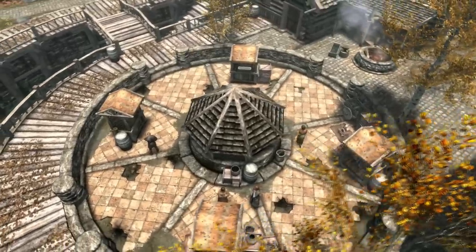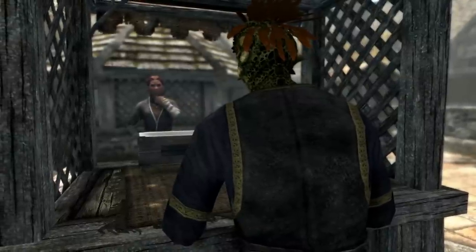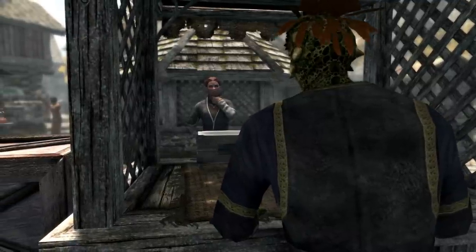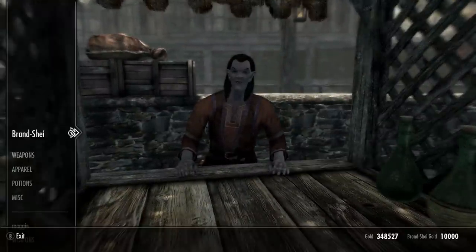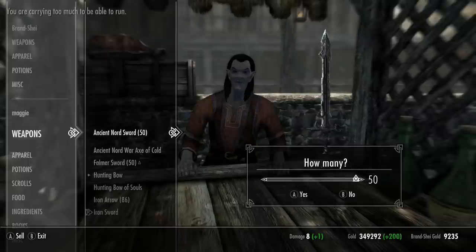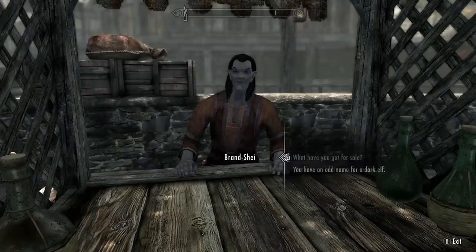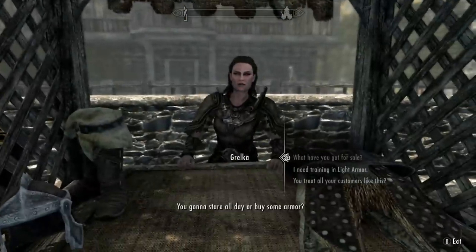Our third mod is yet again another very small but necessary mod to have in your game. It is called Rich Merchants of Skyrim Special Edition by Mika Ghost. Obviously, this guy knows what people need. This mod will add every merchant 10,000 gold to their inventory. Because there's nothing more annoying than selling an item that is worth 5,000 coins for actually 1,000, because the merchants never had enough coins to actually buy it full price. People who have been playing Skyrim will tell you that that is annoying.